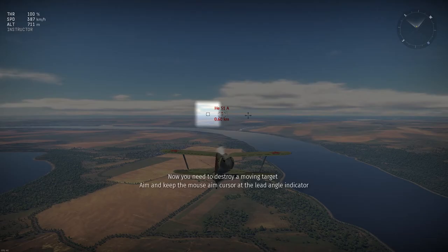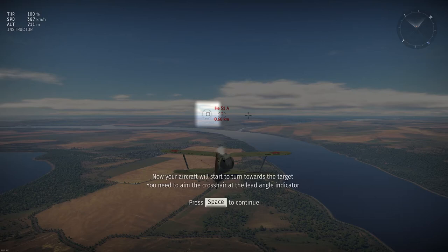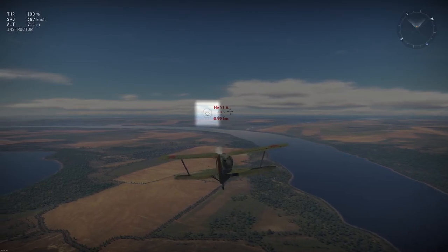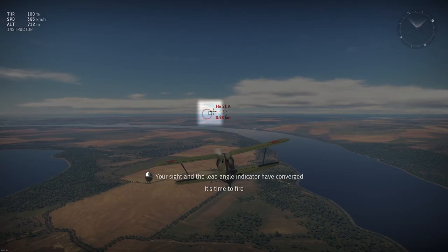You need to fire right at it to hit the target. Aim and keep the mouse aim cursor at the lead angle indicator. Now your aircraft has started to turn towards the target. You need to aim the crosshairs at the lead angle indicator. Your sight and the lead angle indicator have converged — it's time to fire.